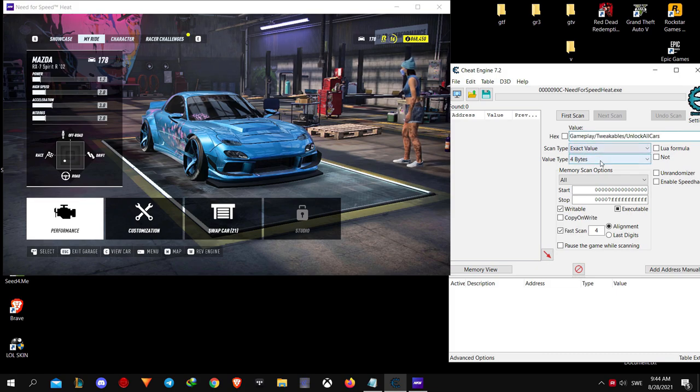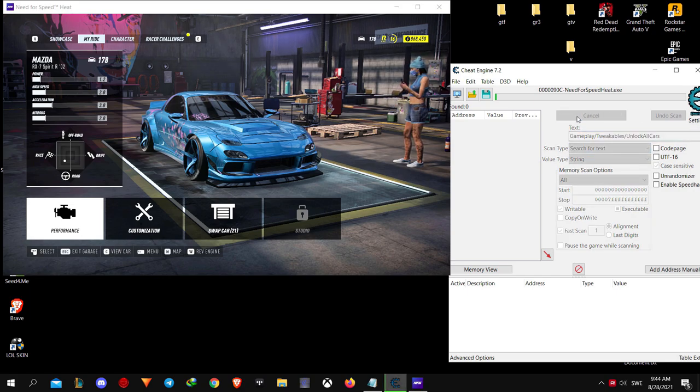In the search bar, type this value — I will put it in the description so you can copy and paste it. Then change the value type to string, put the text in the bar, and hit First Scan.